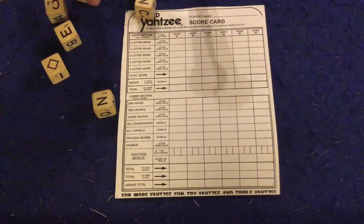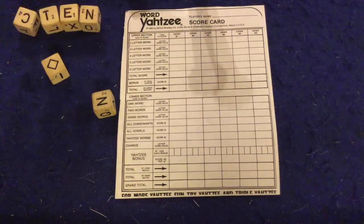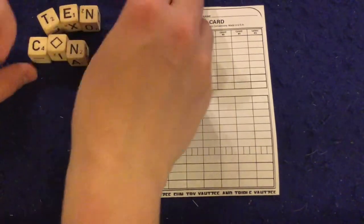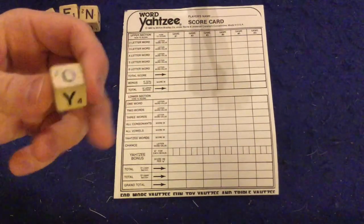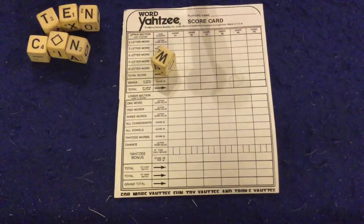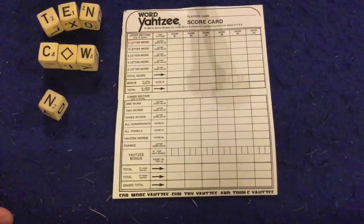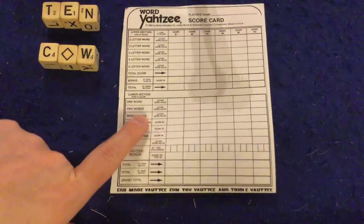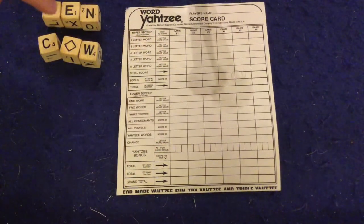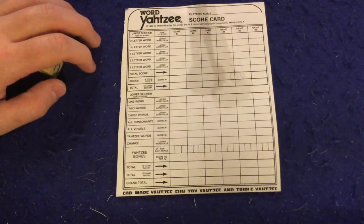Let me give you an example. I rolled and I could make 'teen,' 'net,' 'knack,' or 'con.' I'll keep the wild for sure. I roll again and decide to go with 'cow.' So 'cow' would be my word. I'd decide to use this as my two-word category, and I'd score the letter values — two, three, five, nine, thirteen. You don't score anything for the wild. So I'd put thirteen next to my two-word slot, and I could not fill that category in again later in the game.